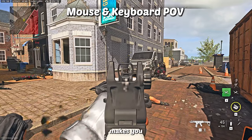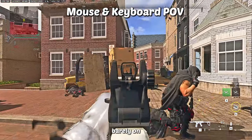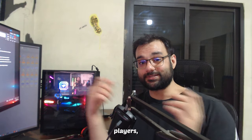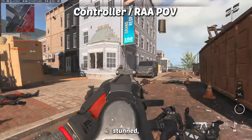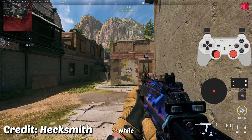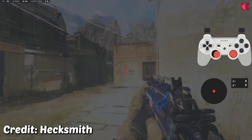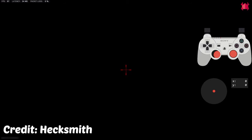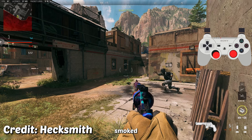Aim assist versus stun, flash, and smoke grenades: for mouse and keyboard players, a stun makes you have to move your hand a million times just to barely move on screen. But for controller players, aim assist is still active even when stunned, flashed, or in smoke — as shown in these clips. One point for controllers.